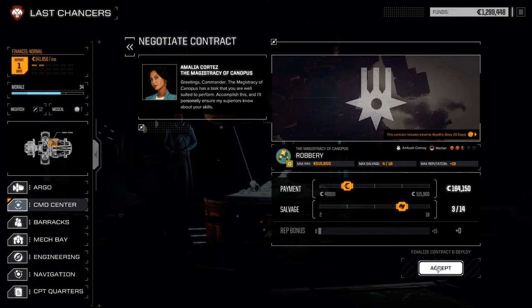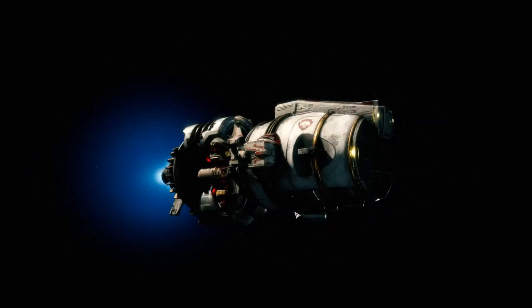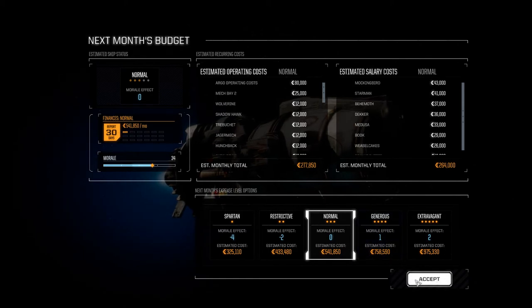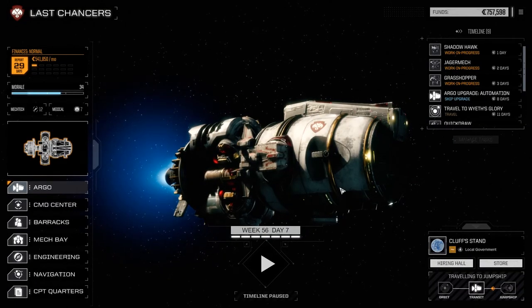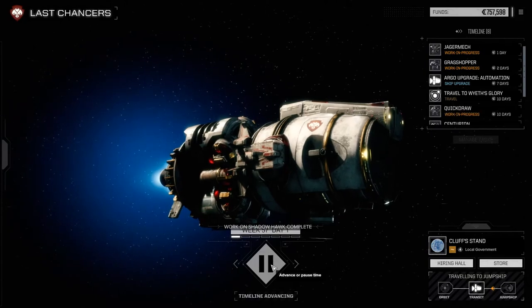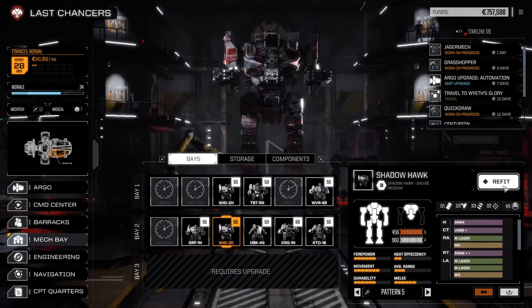We'll go for this course. Calculating course now, Commander. And away we go. I've got the financial report - we'll stay with normal funds here. Our nest egg is just about gone, Commander. Yeah, I can see that. Shadowhawk needs one more day. There we go - we'll do that and put in one more quick order for this guy.